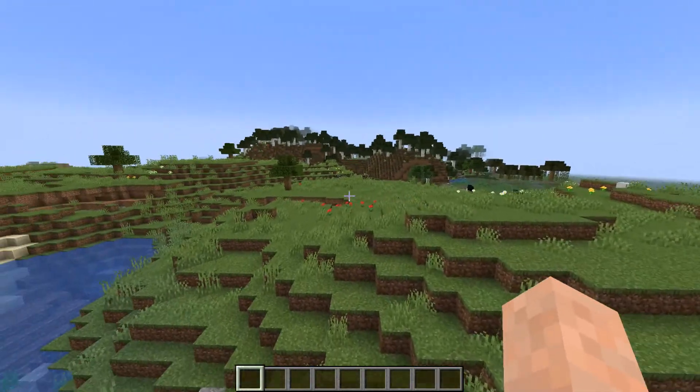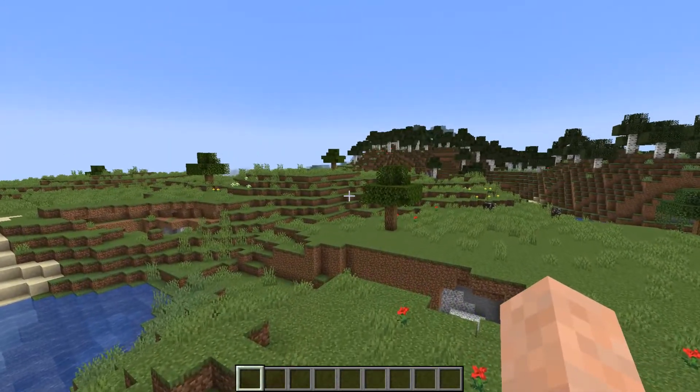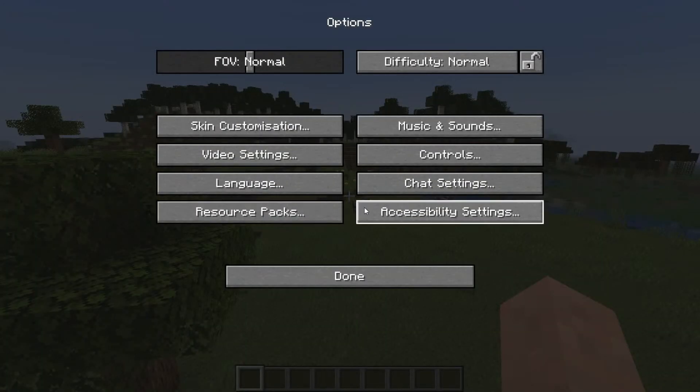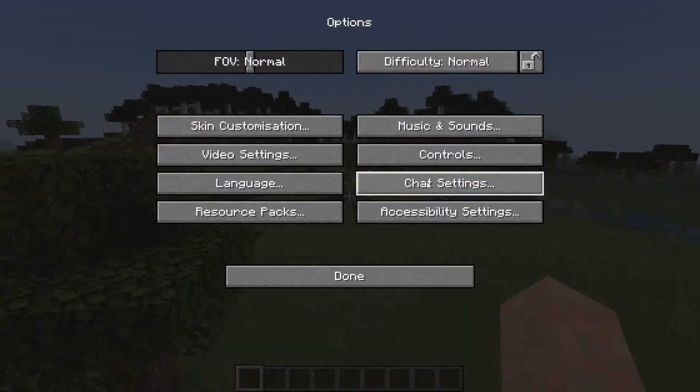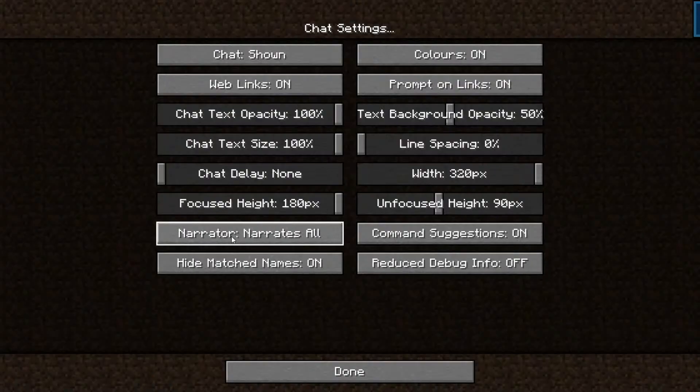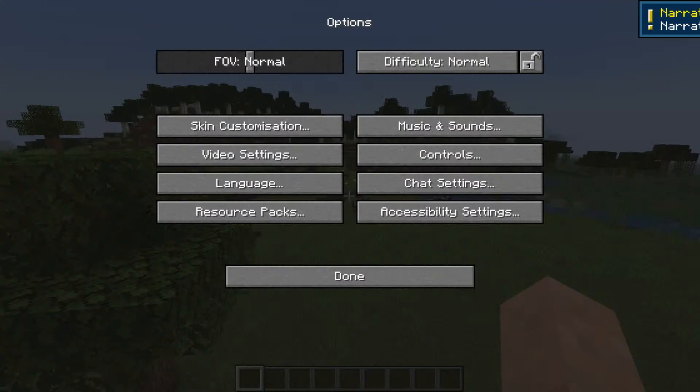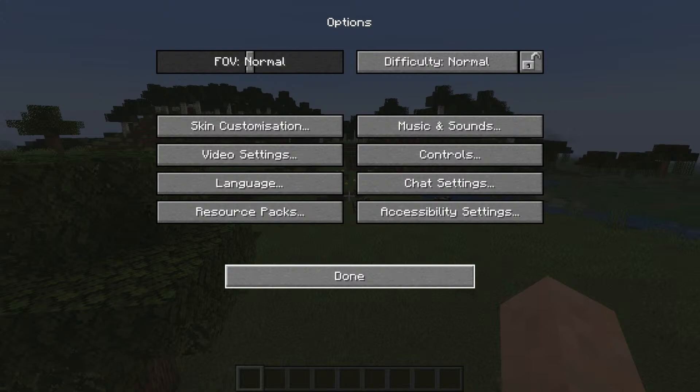Next up: GUI narration now includes position and usage of hovered or focused elements. Let's turn on the narrator — it's in the chat settings right here. The narrator narrates all buttons, so it will narrate everything we hover over.